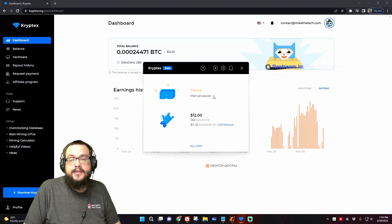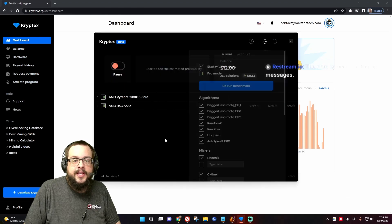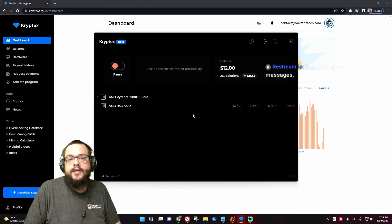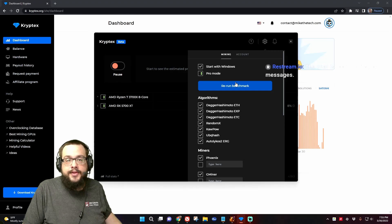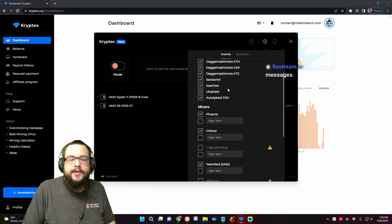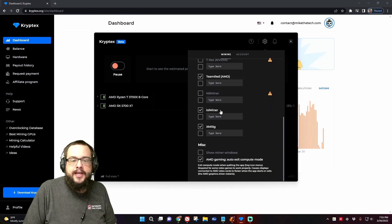In CryptX, the important thing is to run in pro mode, so let's turn on pro mode and take a look. One important aspect I didn't realize was as important: when you run your benchmark, turn everything else on your computer off — no games, no video running on the side, don't even use it for browsing. Just let it run the benchmark so you can get the highest possible benchmark and algorithms available, then turn all the ones without exclamation points on.